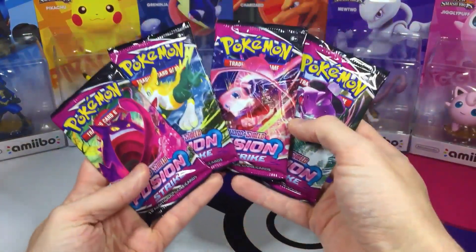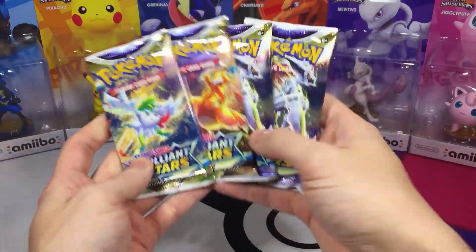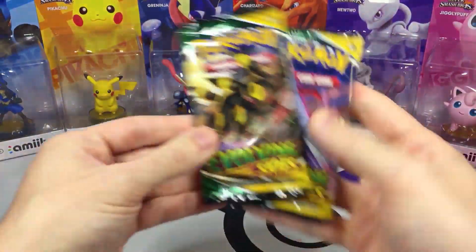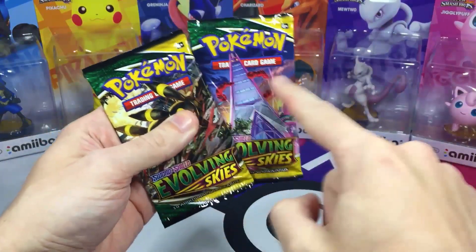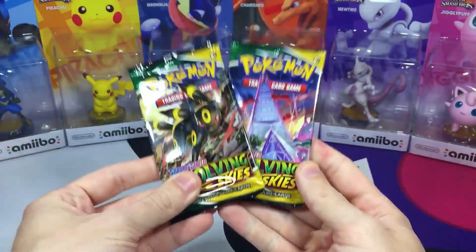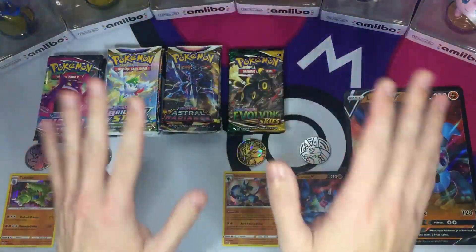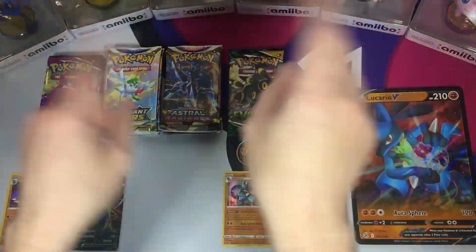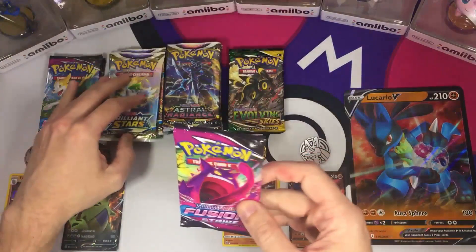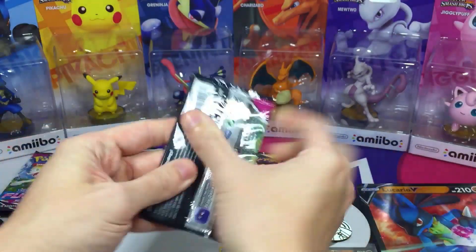For the pack assortment, you get four Fusion Strike packs, four Brilliant Stars packs, four Astral Radiance packs, and two Evolving Skies packs. The picture online shows Darkness Ablaze, but instead you get Evolving Skies, which is awesome. What would be your favorite coin? Your favorite card? Your favorite set — Fusion Strike, Brilliant Stars, Astral Radiance, or Evolving Skies? Let me know down below, and without further ado let's start digging into these packs.